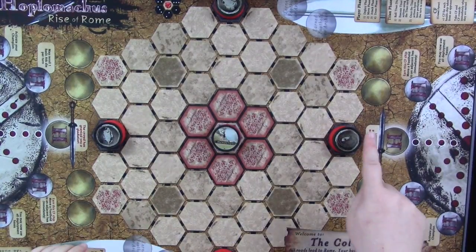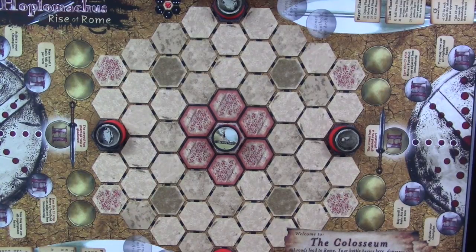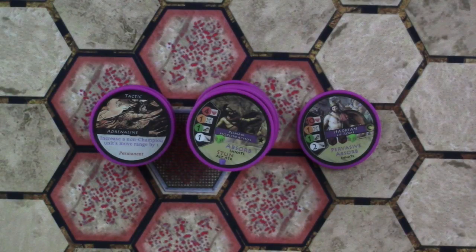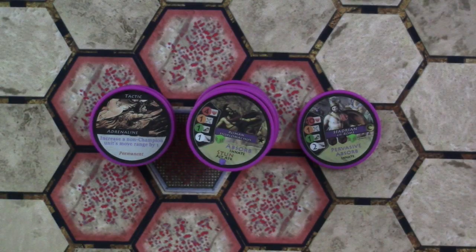Our pillars are all set up, so the Titan setup is done and we can pick a city. Here are our chips for Rome — that's the city we're going to play. Rise of Rome adds two new cities: Rome and Pompeii. All cities from both Lost Cities and Rise of Rome can be used in either game. Rome gives us one champion, ten gladiators, and four tactics — that's what we have to work with in our battle against Minoetis.